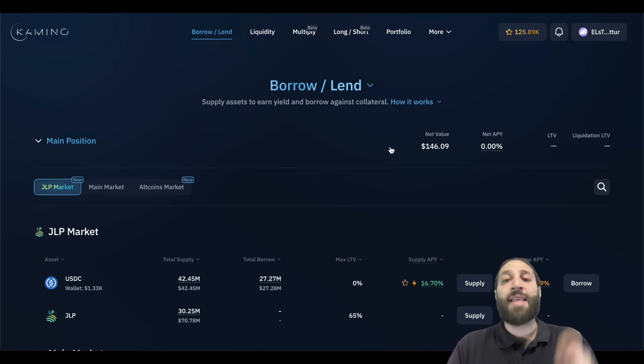So what I'm going to do is leverage my SOL and some stablecoins I have right now and we are going to park it on Camino until the end of the month and until they have their snapshot.